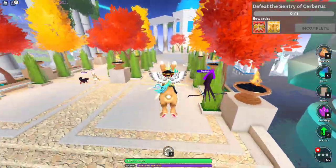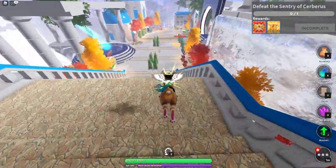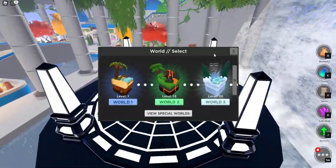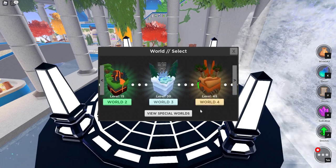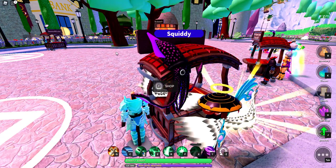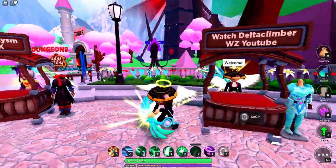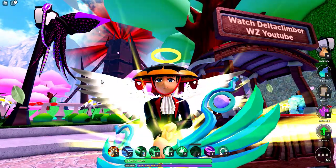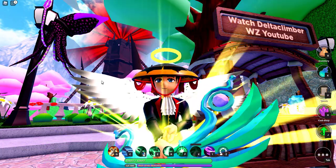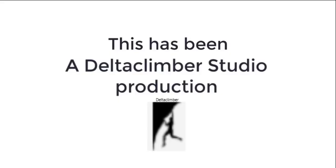I like old Peter Rabbit here. Here comes Peter Cottontail, hopping down the bunny trail — hippity-hoppity, Easter's on its way. An old song from the 1960s and 70s when I was a youth. People come and start there and work their way around — I want them to see my shop soon. This is Delta Climber, hoping you guys have a great time playing the game. Play it straight. Until next time — arrivederci. This has been a Delta Climber Studio production.